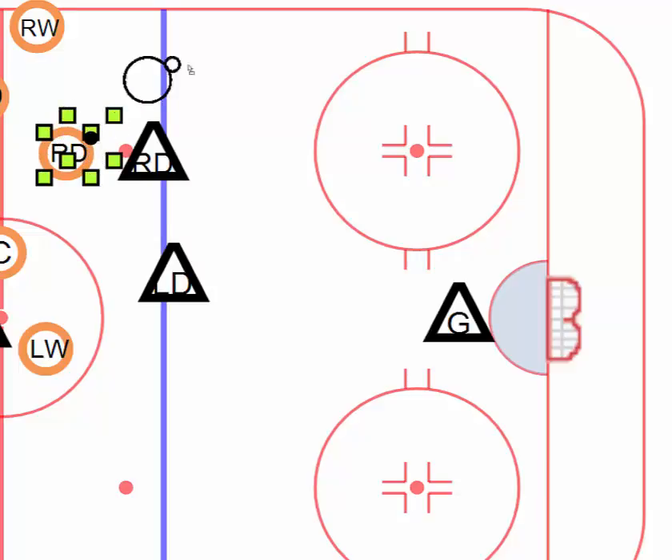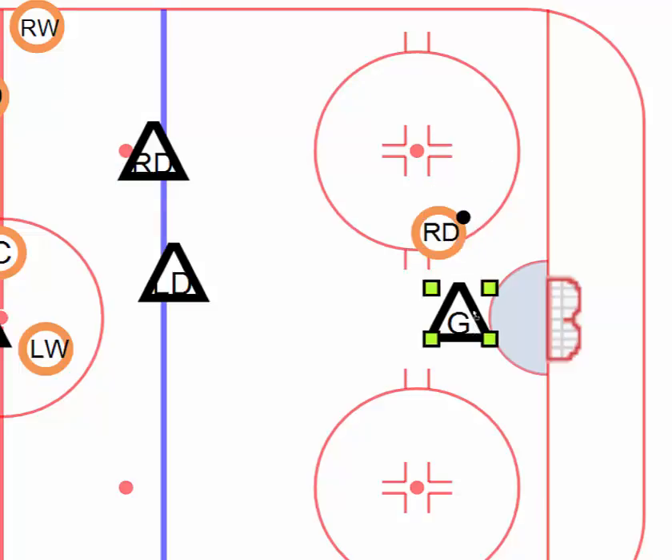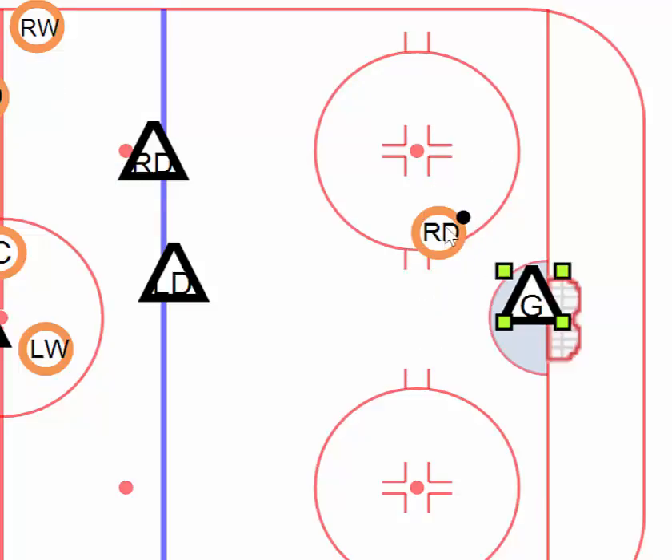You would fake inside and then you can go all the way around. What you want to do is you want to draw the goalie deep into the net and then you have a choice.